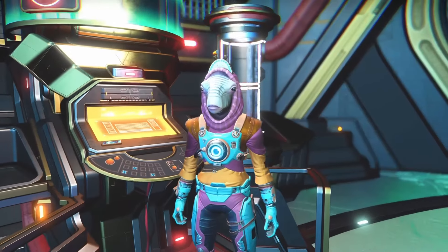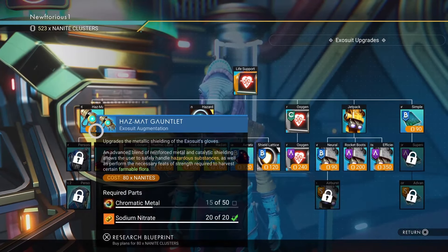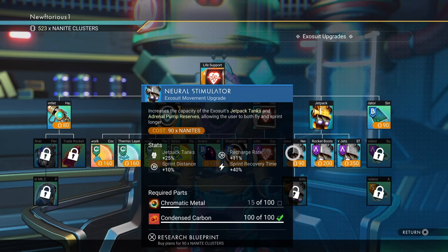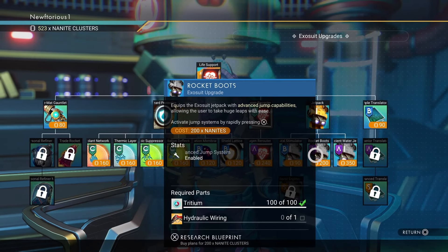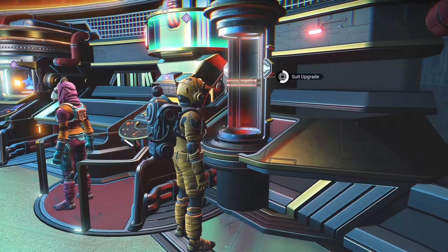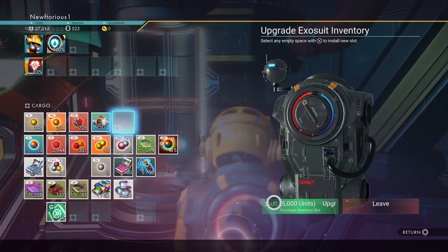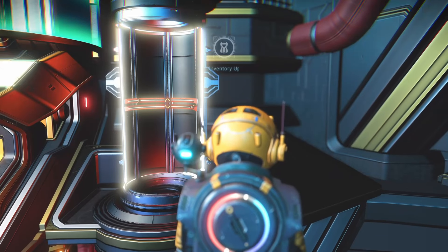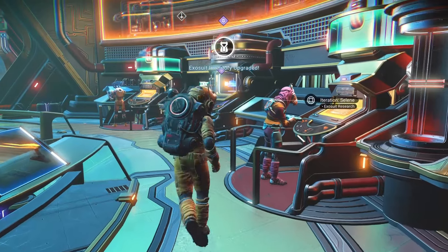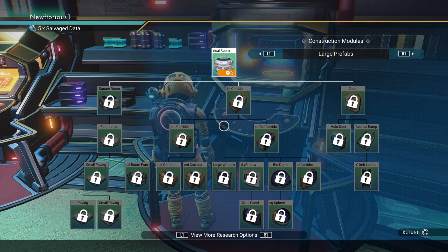The first NPC the game gets you to go to is the one where you can buy exosuit upgrades. The personal refiner is really great and the movement upgrades are very good as well. Also right next to this vendor you can get another inventory slot. In the last video we got the inventory slot on the space station, but you can also get one on the anomaly for every system that you visit — so if you want to maximize your inventory make sure you're visiting both.